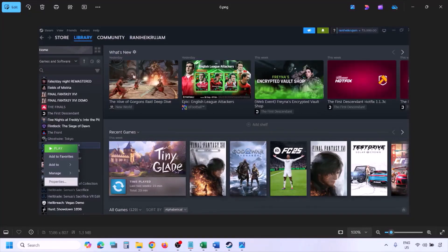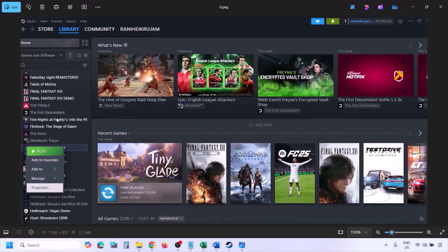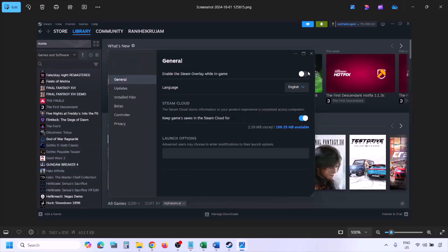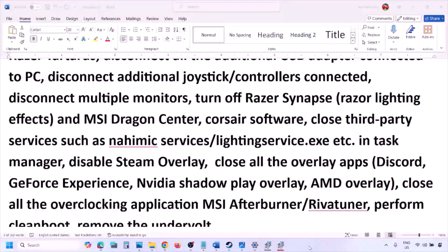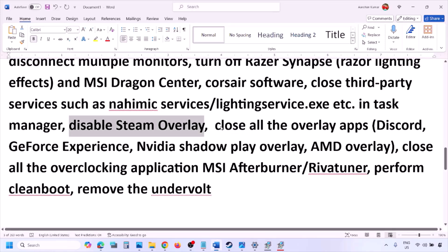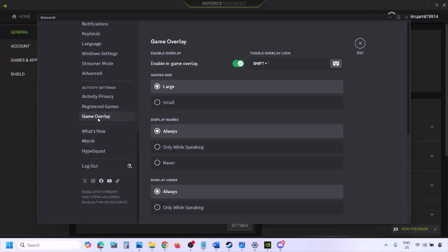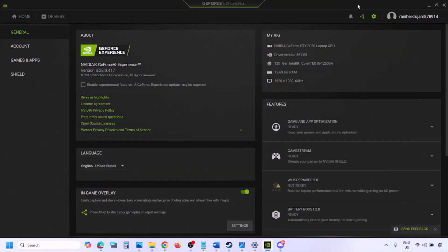To disable Steam overlay, go to Steam, go to Library, right-click on the game, select Properties, go to the General tab, and turn off 'Enable the Steam Overlay While in Game.' Also, if you have Discord running, go to Discord Settings, go to Game Overlay, and turn off Enable In-Game Overlay. If using GeForce Experience, click the settings icon and turn off In-Game Overlay.